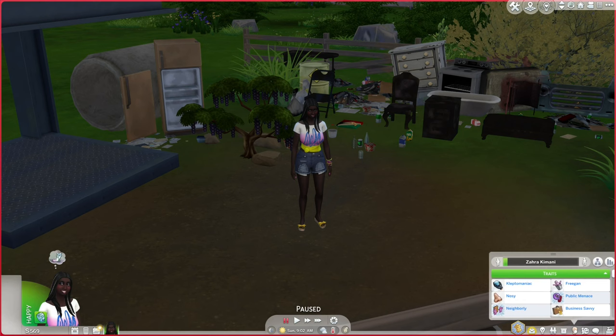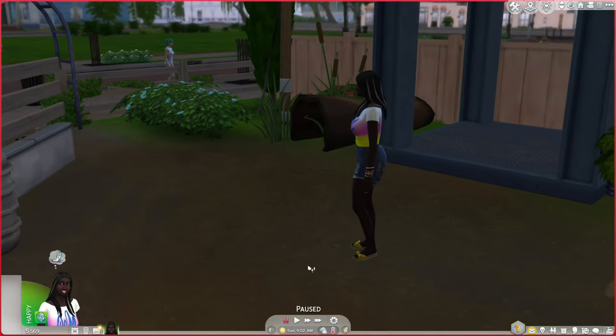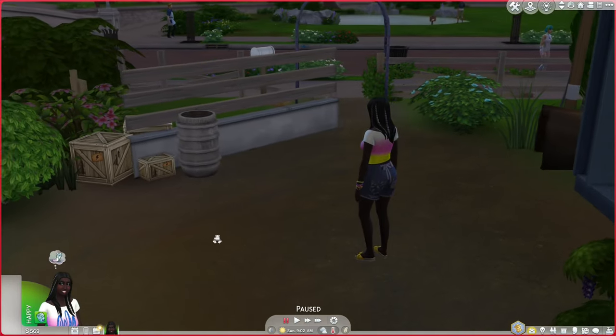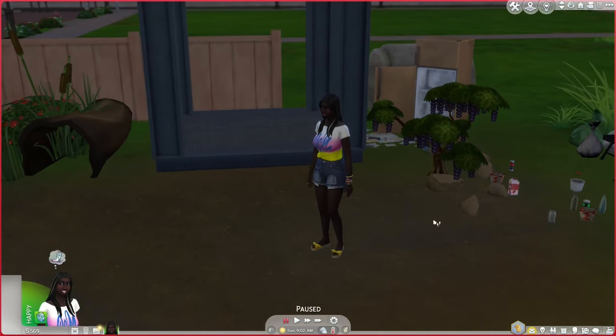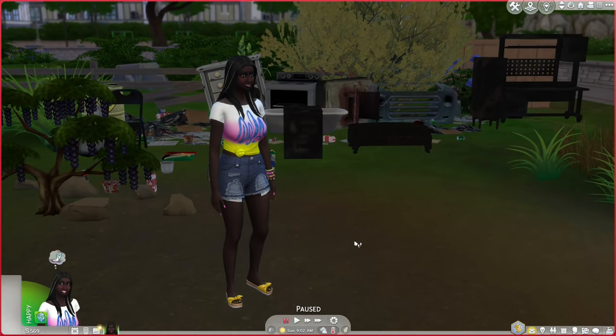I've given her the kleptomaniac trait and we're going to furnish all of the units with things she either steals, makes, or finds in a dumpster — so we're not purchasing very much from build/buy. We might buy a few necessities like water heaters, radiators, and air conditioners, but I'm hoping to get most furniture and appliances through other means. I also have a mod that allows stealing most things with the kleptomaniac trait.